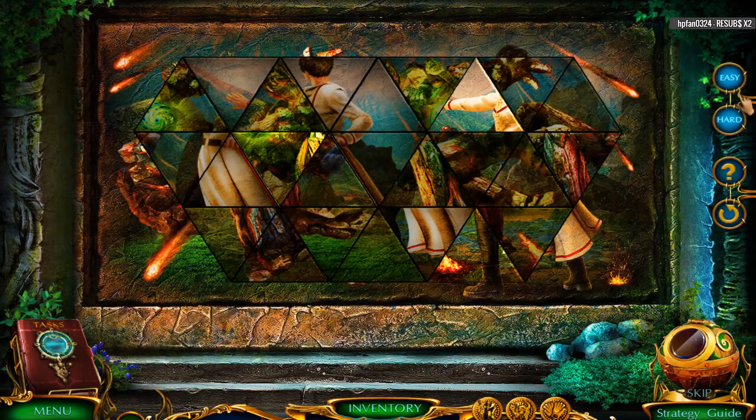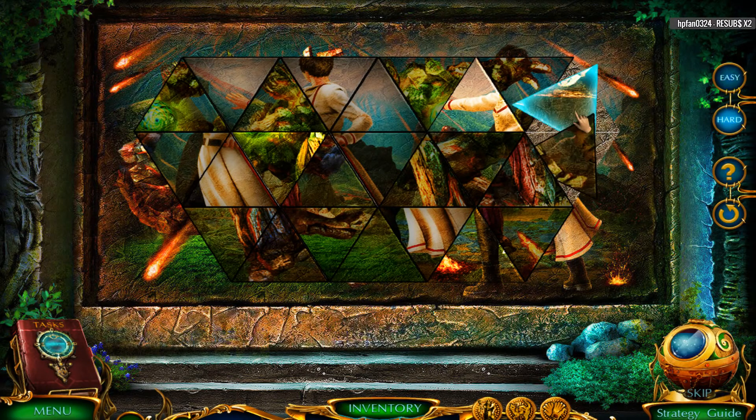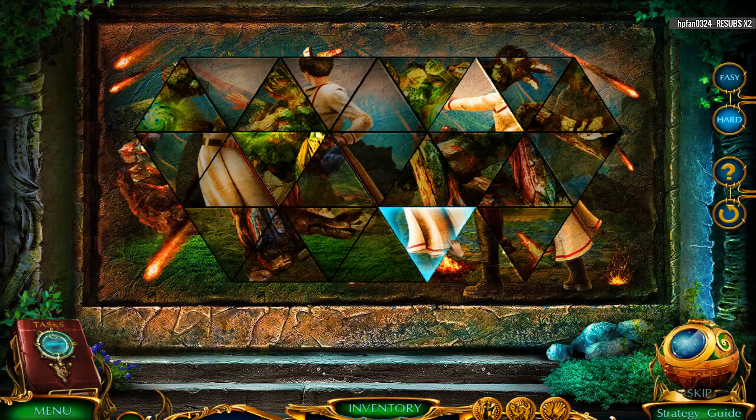I'm really curious to see what the difference is between easy and hard. I don't know what the difference would be. This is a puzzle I'm... how does this work? Okay, I'm going to just leave it on hard because I'm not even sure what easy is.